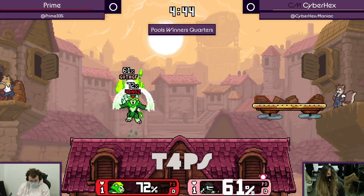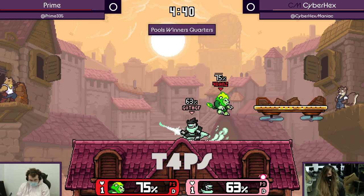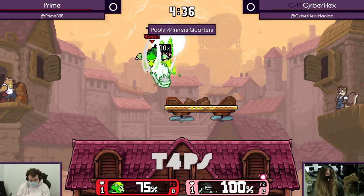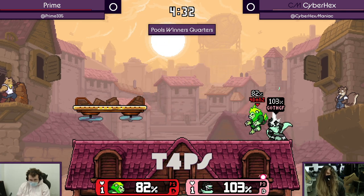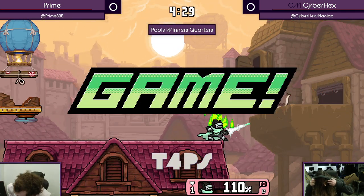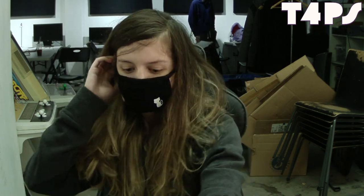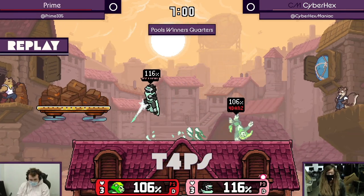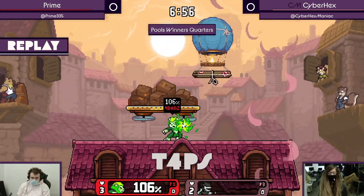Big parry as well, so that's gonna pretty well even things up. Cyber Hex is kind of DI'ing in there — it worked out. We're on kill percent now. Great DI to avoid getting up smashed after that. Could've been an up smash! And she gets it! Let's go! Cyber Hex definitely looks like she's feeling it there. That was a tight set, so you can definitely imagine both of these players are probably feeling the nerves a little bit.